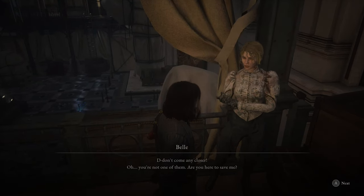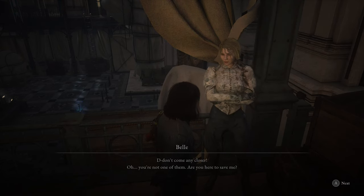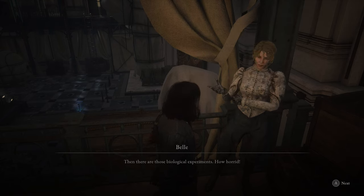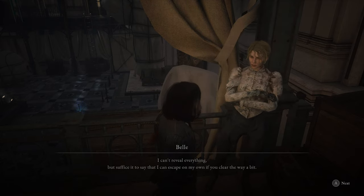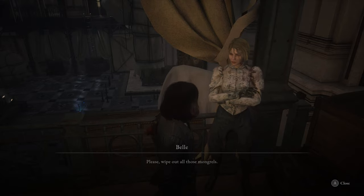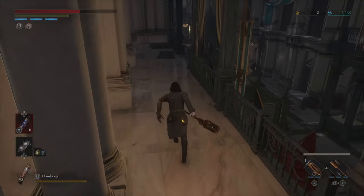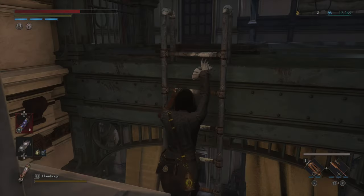So here's Belle. She says: 'Don't come any closer. You're not one of them. Are you here to save me? Those Grand Exhibition jerks are not to be messed with, especially after they took that drug. Then there are those biological experiments — oh, how horrid. I can't reveal everything, but suffice it to say I can escape on my own if you clear the way. Please, wipe out all those mongrels.' She is who sent the distress call that Fennini received.